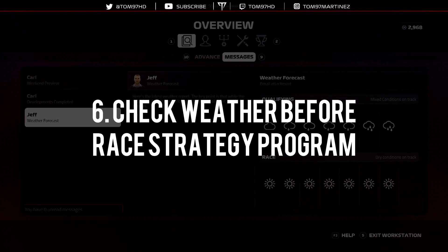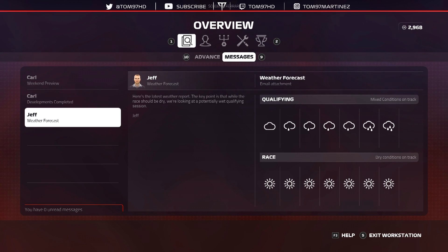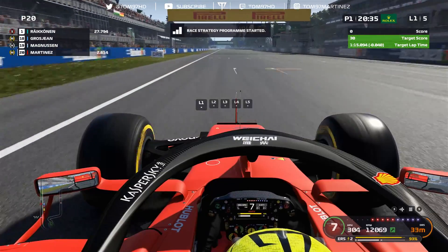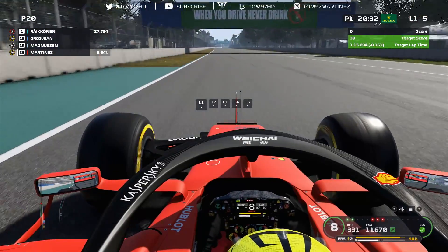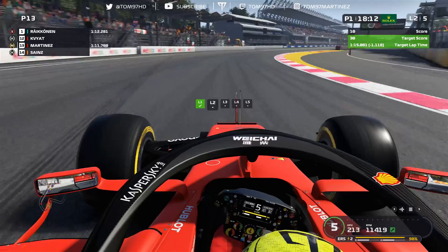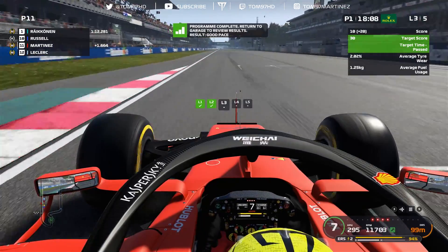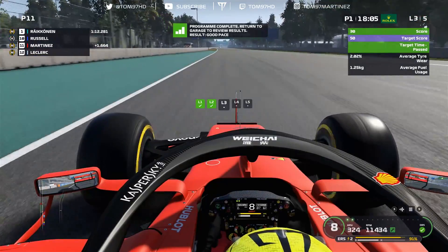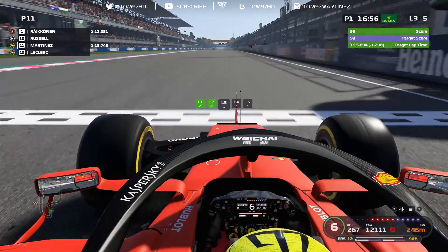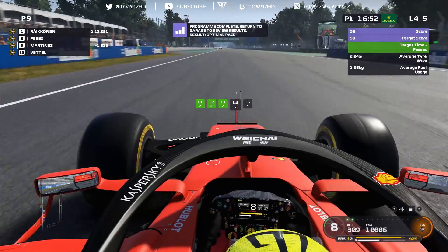Before doing ERS management, check the weather forecast — very important to do at the start of the weekend so you know the plan. We've got a dry race, which means the data we collect from the race strategy program is going to be accurate. In this program, make sure you're on a custom setup and driving flat out at maximum speed, as if it were the race, so it correctly calculates your fuel and tire wear for the Grand Prix strategy. We go from a green score of 30 up to the purple score of 50.